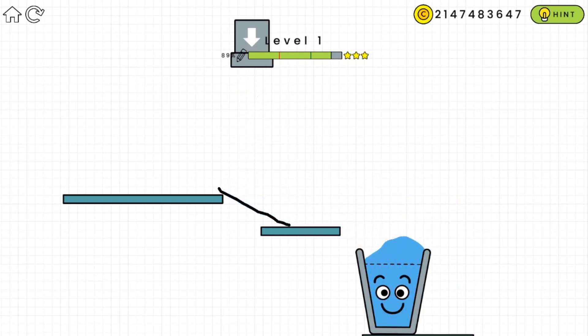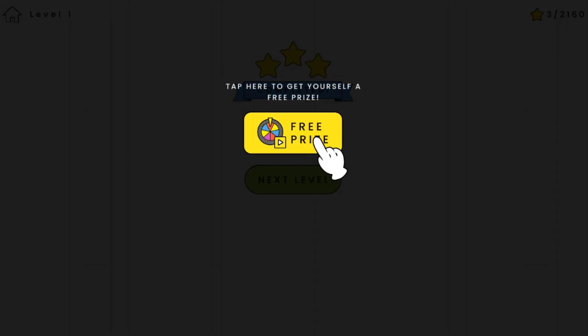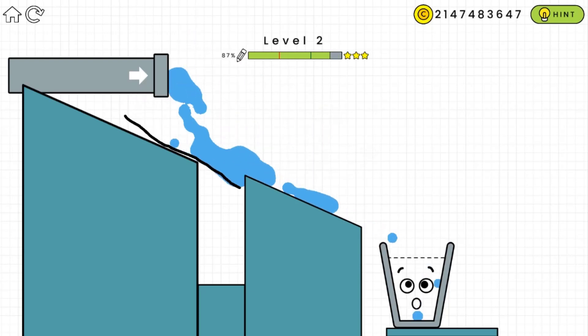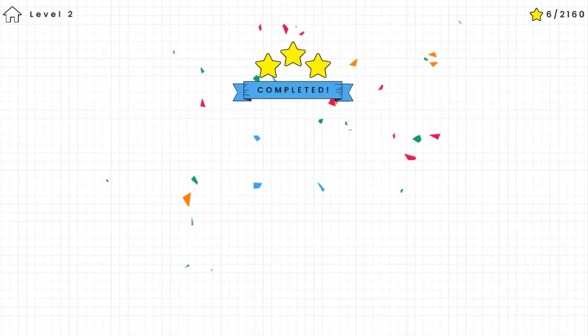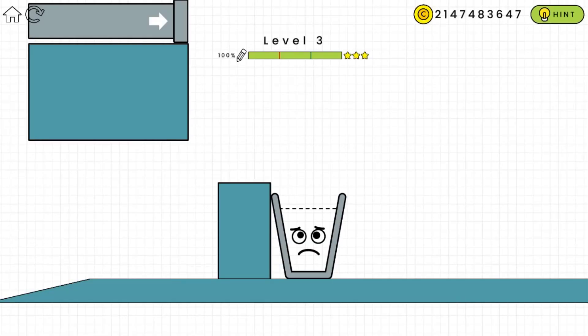We have to make sure the water reaches the glass via the line. Let's go to level 2 — this is where you draw a straight line so the water doesn't fall off. You see this line over there? Yes, we got it! That was nice.